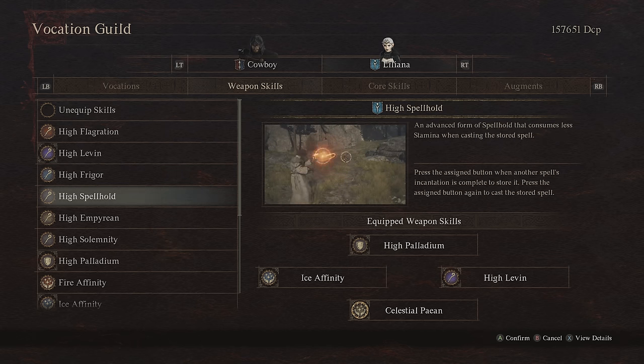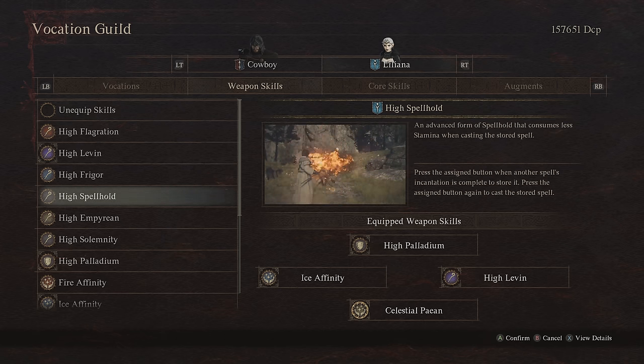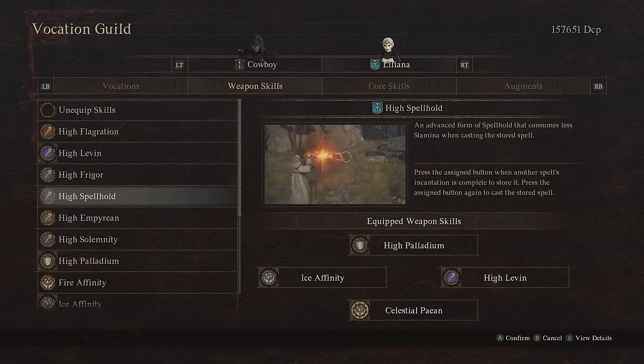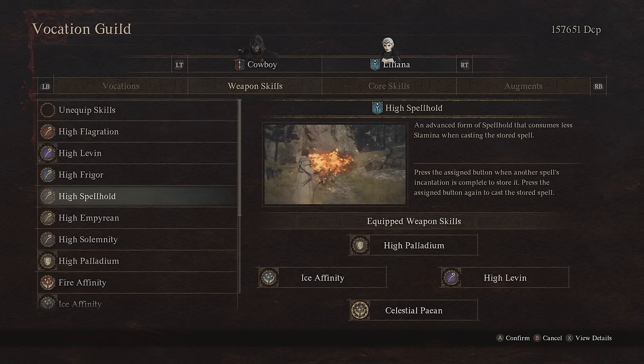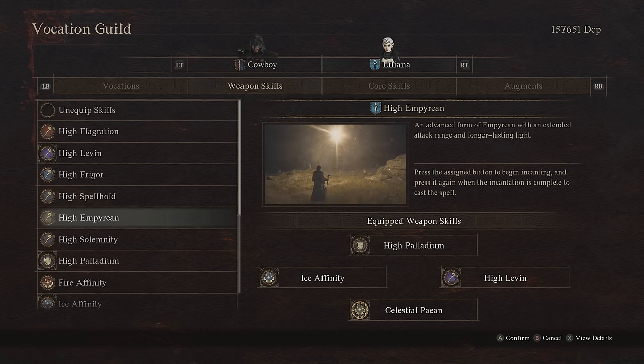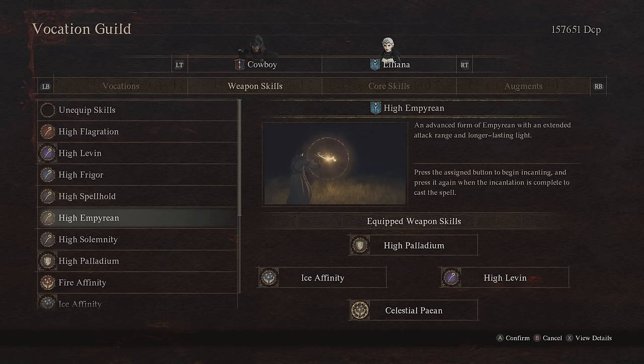Moving on we have Spell Hold. Spell Hold is something that is fantastic if you're playing mage yourself, but it's a little too situational to be used with a pawn. The idea is you precast a spell and store it. Because your pawn doesn't really know what the best thing to store between fights is going to be, I think this loses out when it is an AI-controlled character. High Empyrean is a large-scale AOE holy damage ability, also giving you great visibility at night, but the damage is kind of lackluster. It does decent against undead like skeletons, but ultimately it gets outclassed by a lot of the other abilities.